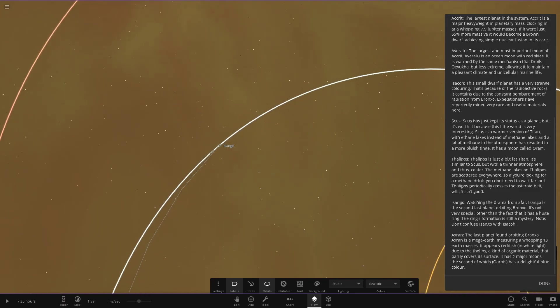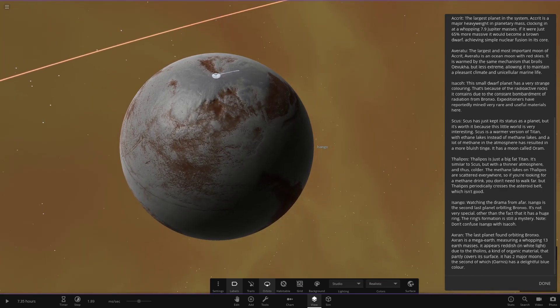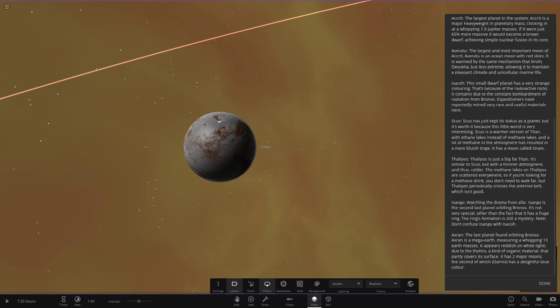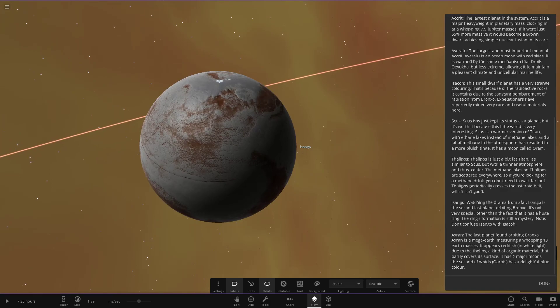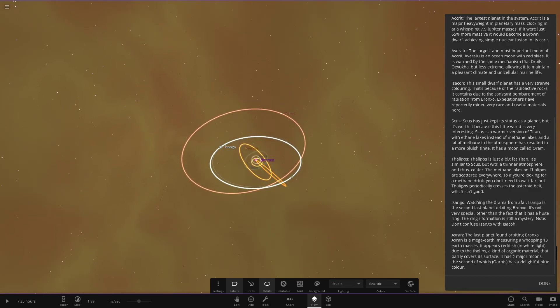The next object - watching the drama from afar - is Isango, the second-to-last planet orbiting BrawnXO. It's not very special other than the fact it has a huge ring system. The ring formation is still a mystery. We definitely need to come back and visit this one with its rings once we've gone through all the objects.